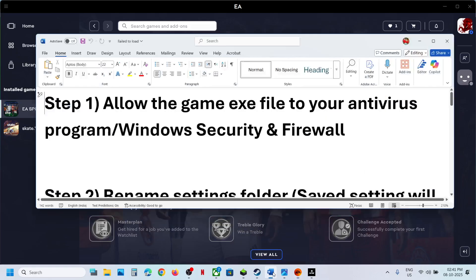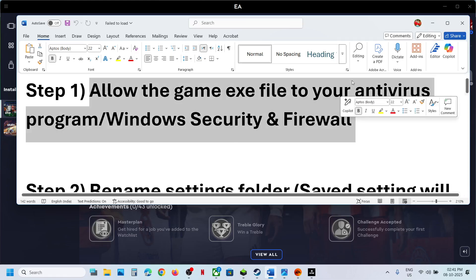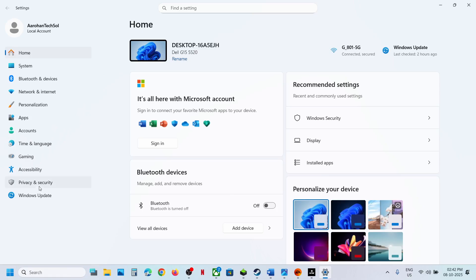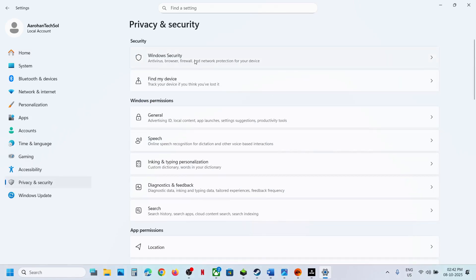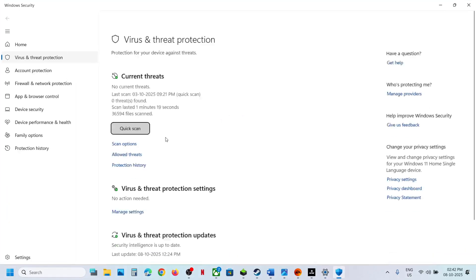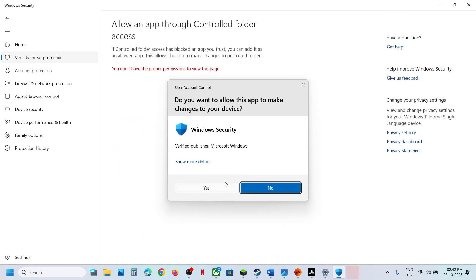The first step is to allow the game EXE file in your antivirus program or Windows Security. Open Windows Settings, go to Privacy and Security, click on Windows Security, click on Virus and Threat Protection, scroll down to the bottom and click on Manage Ransomware Protection. Click on Allow an App Through Controlled Folder Access and click Yes to allow.